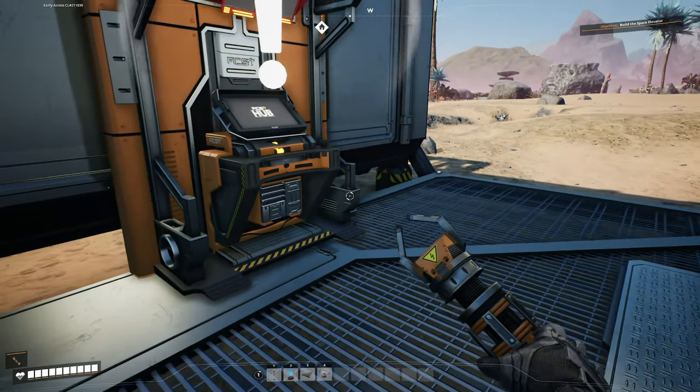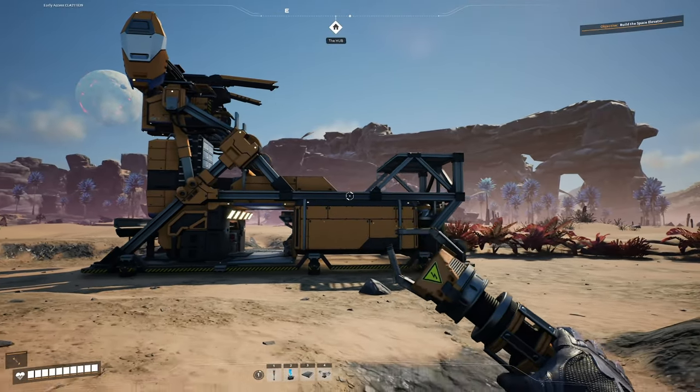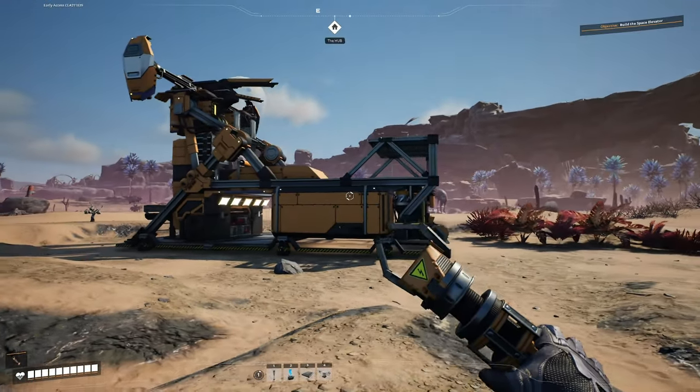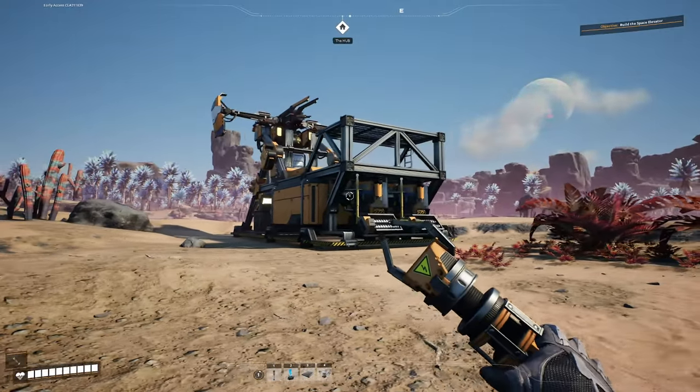The requirements for unlocking the base building milestone are 200 concrete, 100 iron plates, and 100 iron rods. It may be tempting to just bash out some of this stuff by handcrafting it at the bench, but don't give in. This is an automation game and we're going to automate everything from the beginning. We might knock some stuff out by hand while we're waiting for the machines just to keep things moving, however.